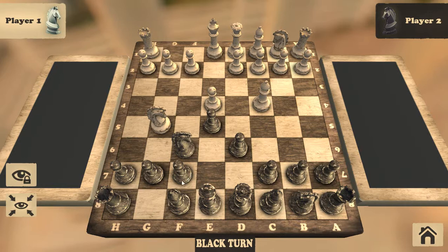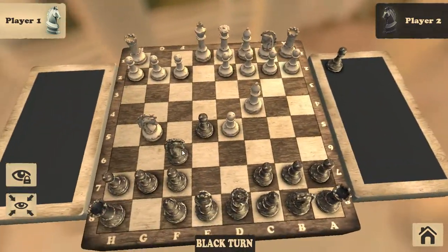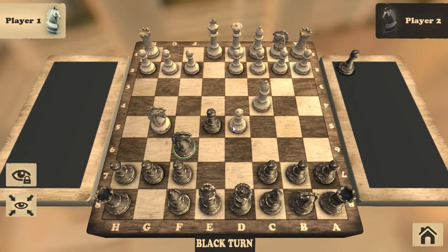He has to protect this pawn, so he puts his pawn on D6. He put it on D5 to block your bishop, so you eat the pawn with the pawn. You have no choice but to eat the horse.